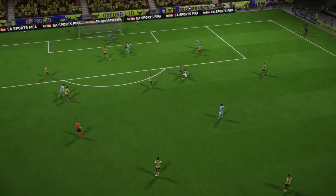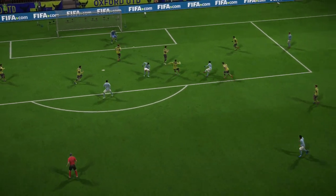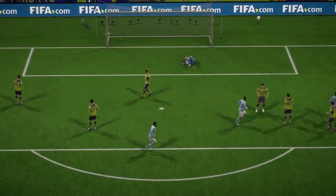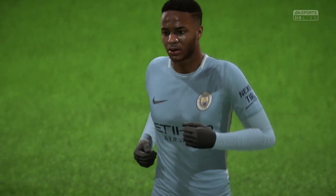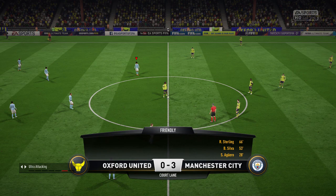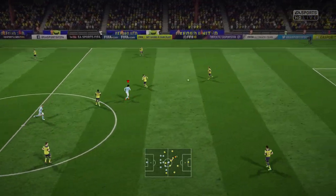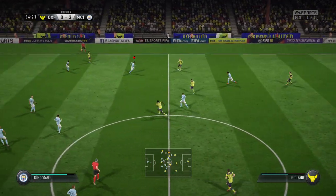That earlier incident — the big deflection — well, that's the life of a defender. You try and put your body in the way but sometimes it ricochets off. One team really on their game today, the other very off colour. Number seven, Raheem Sterling, with the goal.